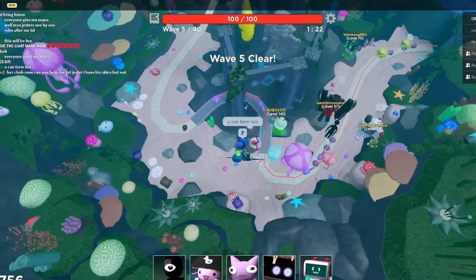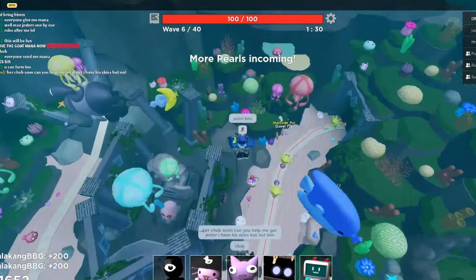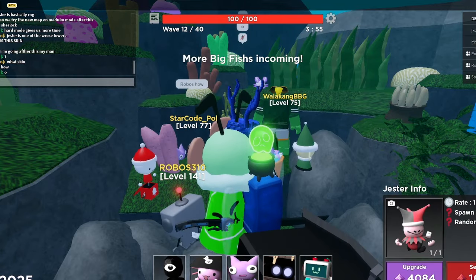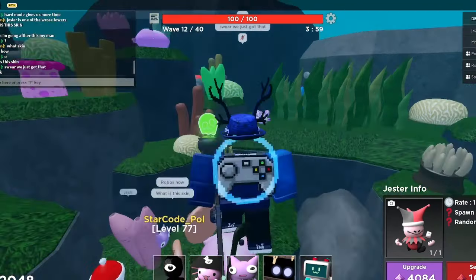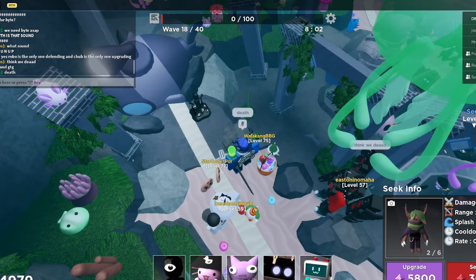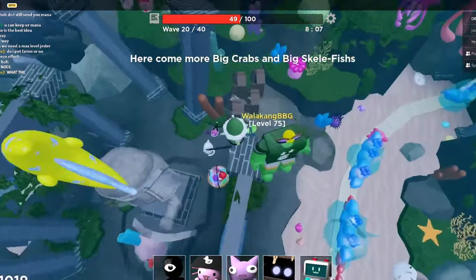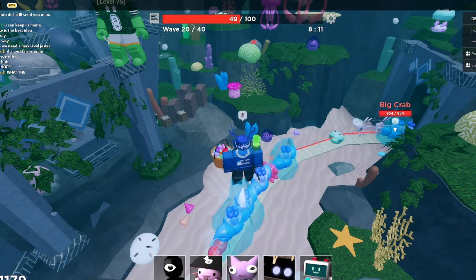Basically for this one you're gonna need to hop into the Radiant Reef map. To actually spawn a Frozen Fish, you need to freeze one of the fish enemies with Jester. You can literally have every player bring Jester, but it doesn't matter because the map is easy as hell.